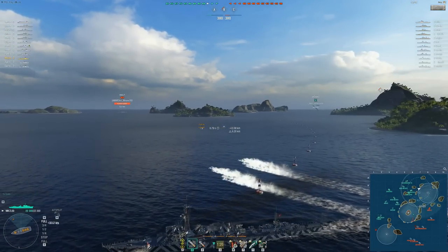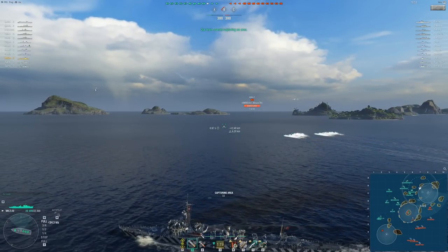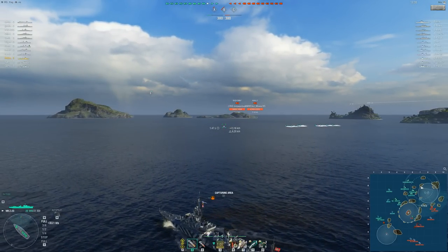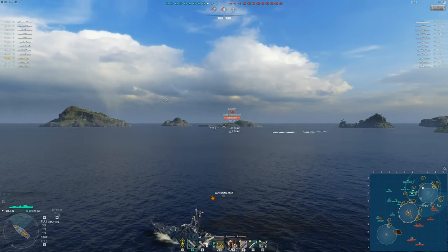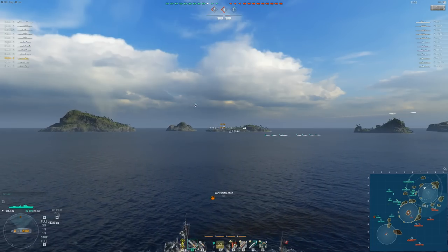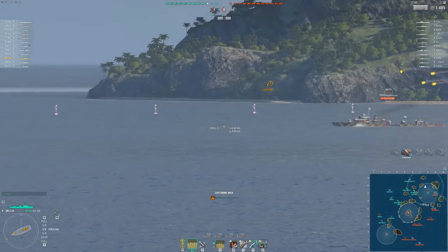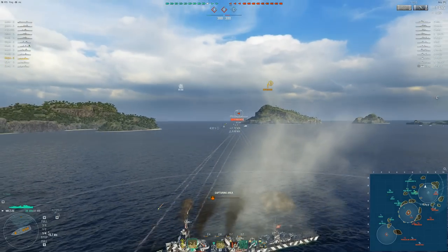The German destroyers are kind of an okay line — they've been around a while and originally had a spot in the meta with the long-range hydro. But the line has never really stood out. The tier 9 and tier 10 are the stronger ones, but overall the guns tend to be mediocre with a weird reliance on AP. The HE is pretty mediocre, the torps are known for fast reloading but the alpha damage is fairly low, speed is good but damage is low, and detection is also fairly low.